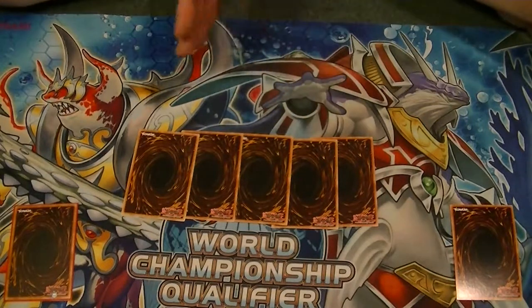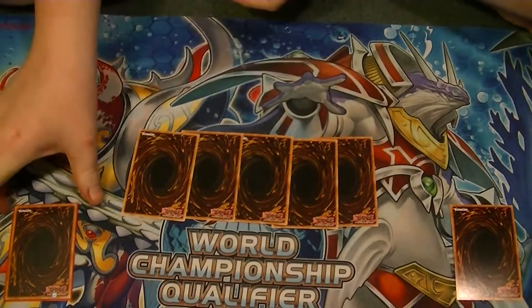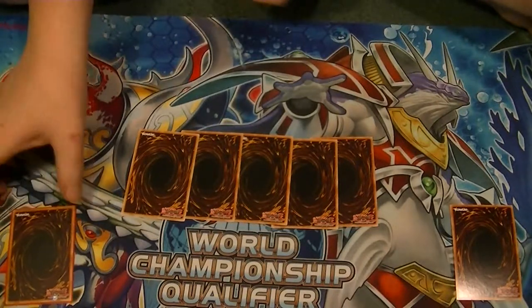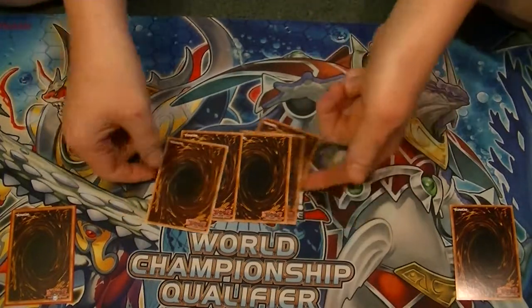Hello YouTube, this is Supreme Dragon, one half of Hidden Dragon. Coming to you today with Episode 1 of Five Card Combos. Today we're going to be looking at how to summon Number 86 with only 5 cards. So here we go.